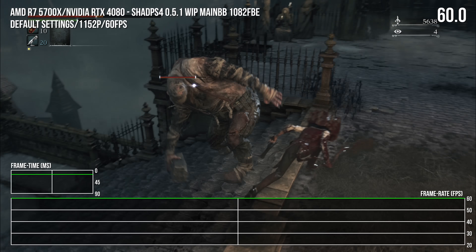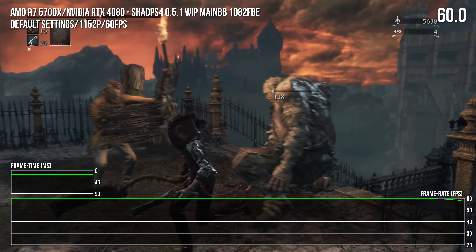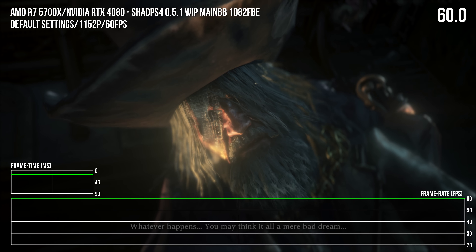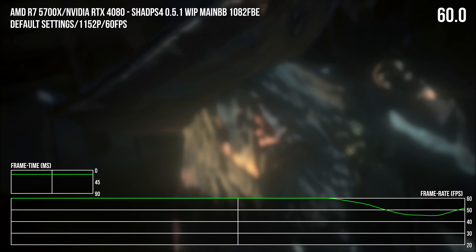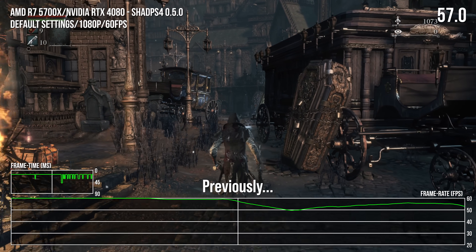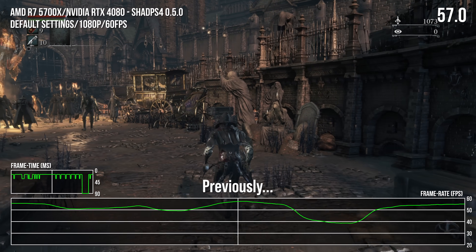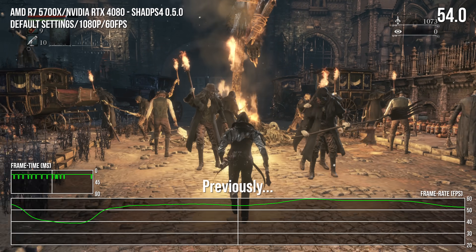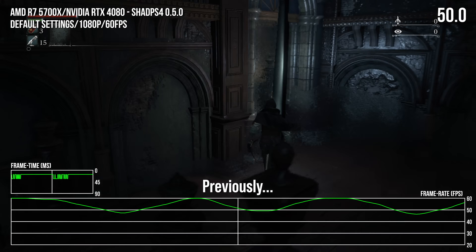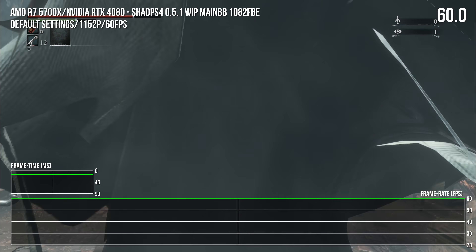It's also a huge improvement over the previous version 0.50 build of ShadPS4 in terms of overall performance and avoiding crashes. For perspective, here's how the game ran just one patch increment ago: as we enter central Yharnam, we dipped into the 50s with a single CPU core constantly maxed out. The frequency of visual bugs and crashes was much higher on 0.50, and thankfully version 0.51 fixes most of these issues — 60fps is much more of a constant figure.